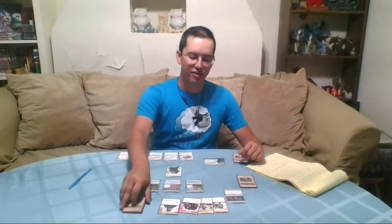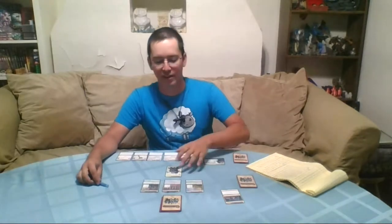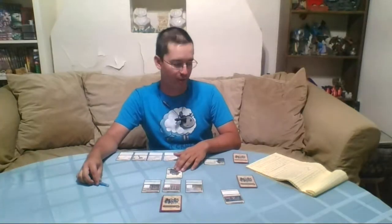Each scenario has a number of locations equal to the number of players plus two. So right now I've got my three locations and my player marker showing which location I'm at. The goal of the scenario is to corner the villain by closing or temporarily closing the various locations and then defeating him. It's important to know the requirements to close a location to effectively corner him.